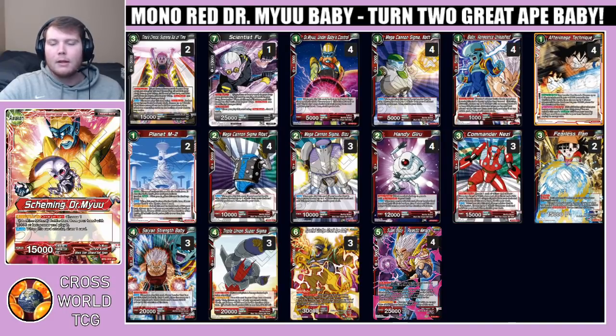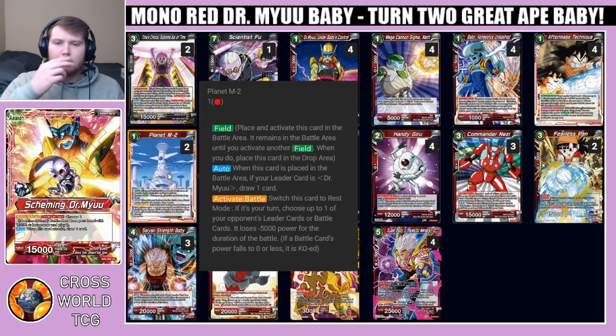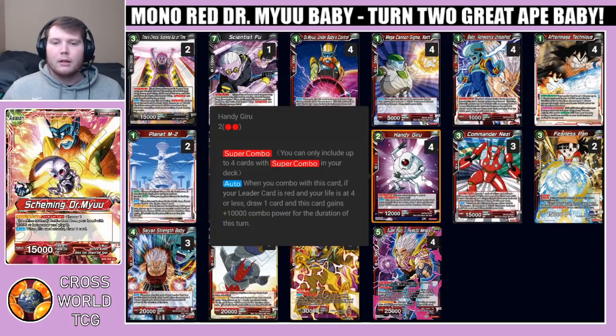We have two Planet M2 field spells. When you play this card, if your leader is Dr. Mu, draw one card. M2 has been a very good tech card for dealing with one-drops over the past format, and the fact that we're playing a Dr. Mu leader allows us to draw an additional card on top of it. So it's not only great for board control, but also a great early-turn play to cycle through more cards.